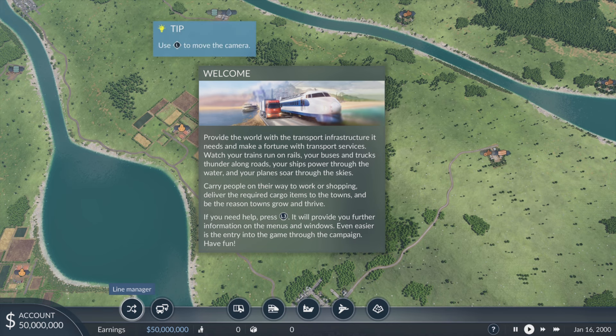Right, here we go. The game says: 'Provide the world with transport infrastructure it needs and make a fortune with transport services. Watch your trains run on rails, your buses and trucks trundle along roads, your ships power through the water and your planes soar through the skies.' Oh, we get planes in this! I didn't get that far in the campaign — I think I got to chapter two or three — so I didn't actually delve into the planes, but that's quite cool.